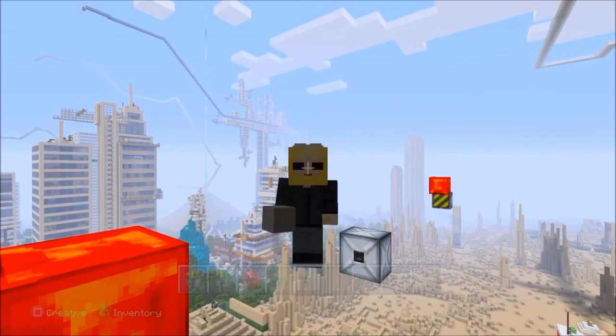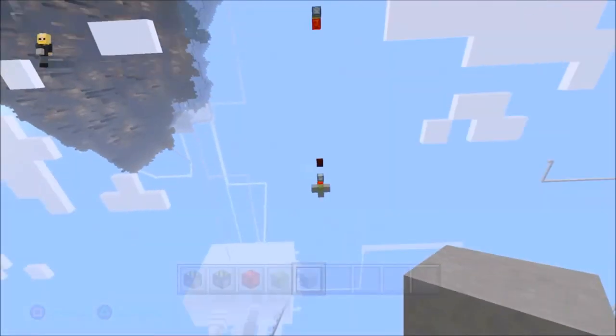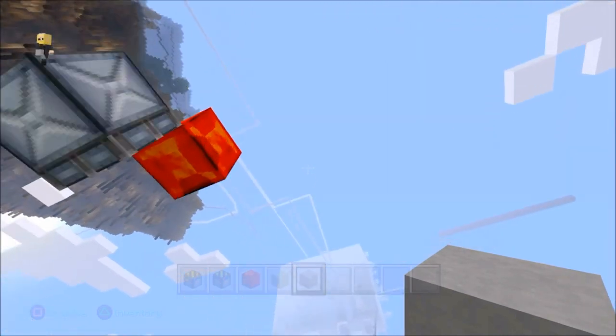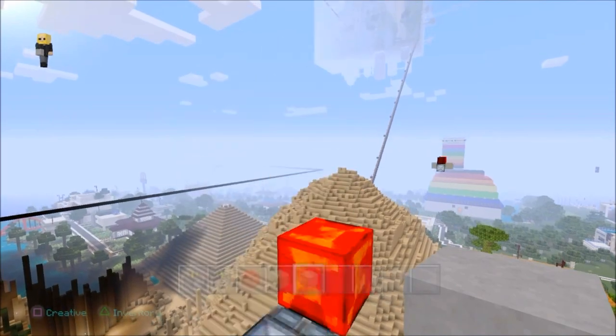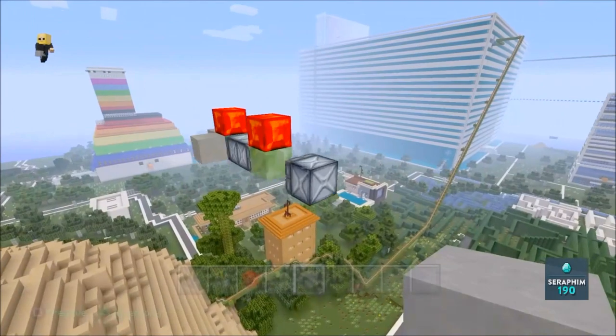Oh whoa whoa guys, did you see what just happened? That's how I duplicated — I just duplicated a sticky piston and a redstone block. I am not kidding, because there it is right there. They're the real thing guys, you can break them, and you can see the flying machine is still working, which means every block is still there.